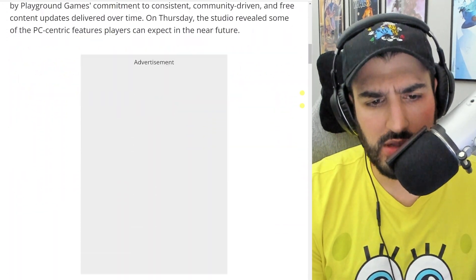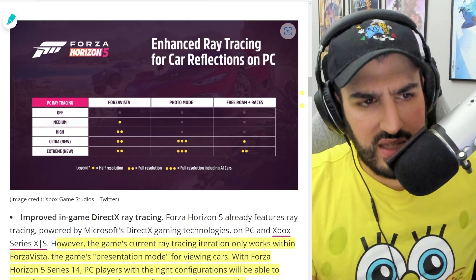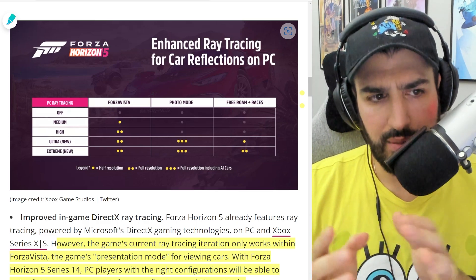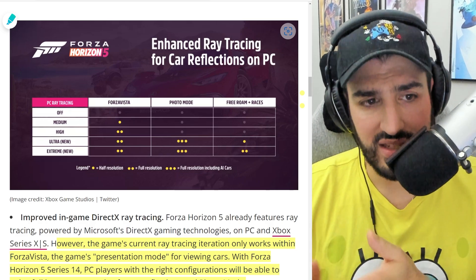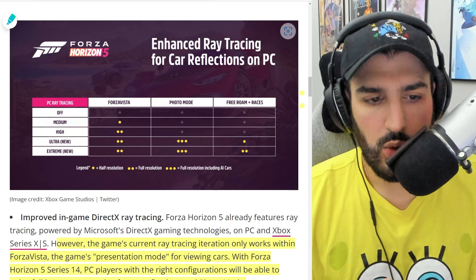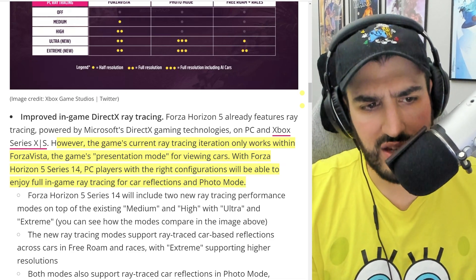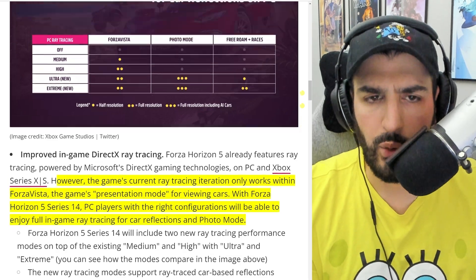People are questioning whether this will ever come to Xbox. You can see 'enhanced ray tracing for car reflections on PC only' with different levels — medium, high, ultra, and extreme. For free roaming and racing, PC ray tracing will be ultra and extreme. For photo mode it will also be ultra and extreme, but for Forza Vista it will be medium, high, ultra, and extreme. With Series 14, PC players with the right configurations will enjoy full in-game ray tracing for car reflections and photo mode.